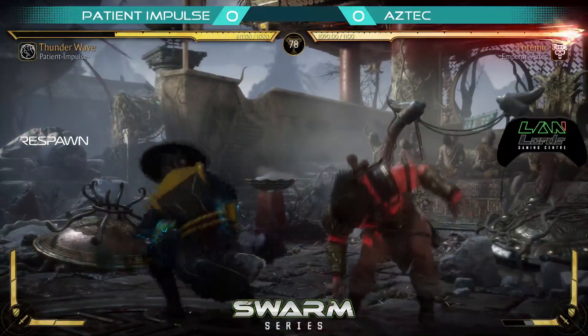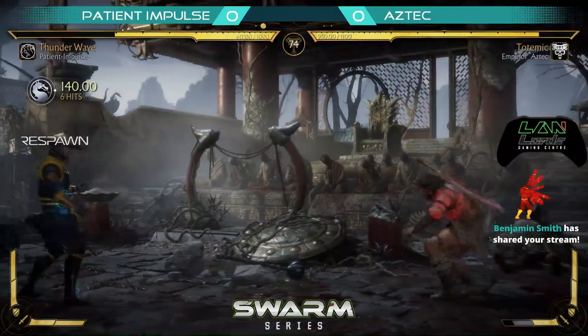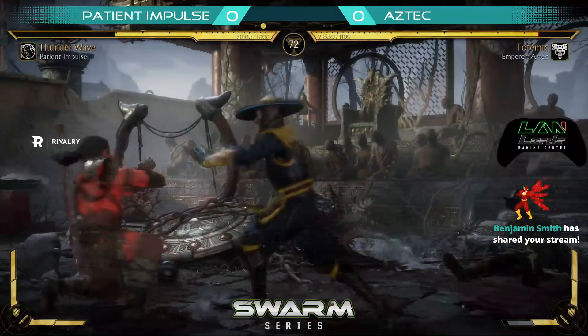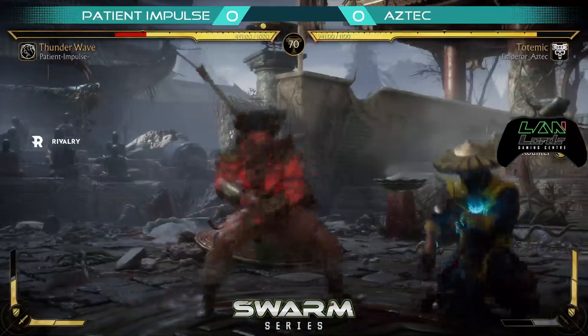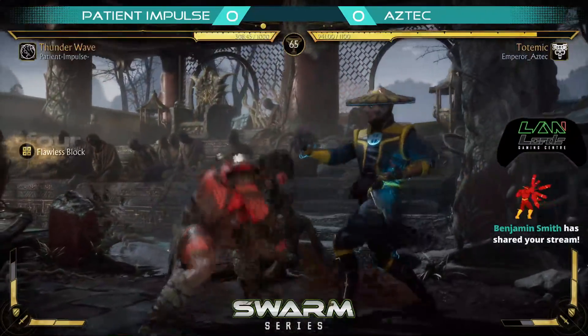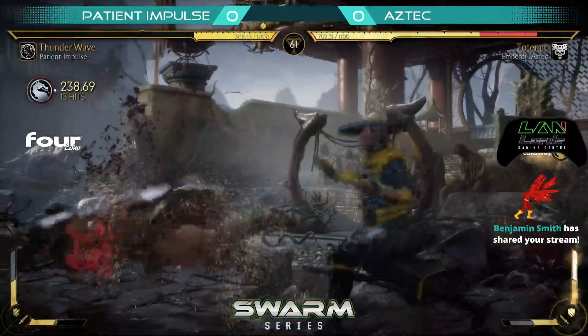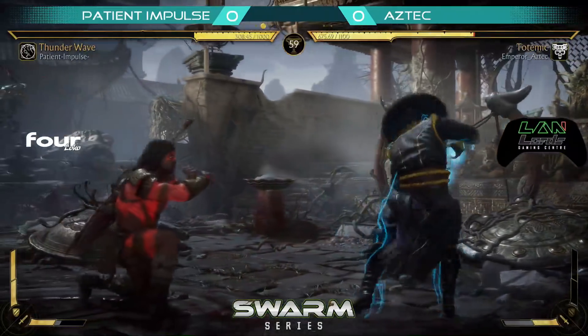Yeah, it's much faster. And it armor breaks, so it's very scary. Here's another mid that's pretty good. Nice teleport. Nice low balance. The neutral barrier — probably try to flawless block it. Nice. The knowledge for Impulse, knowing that it's punishable when you flawless block it.